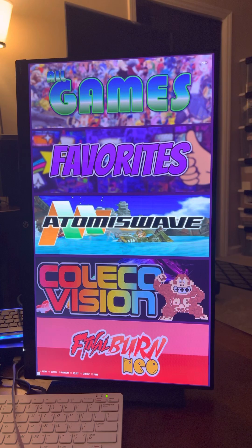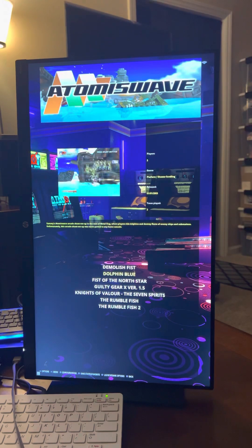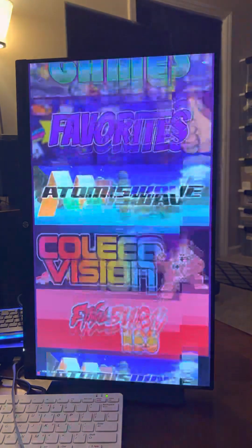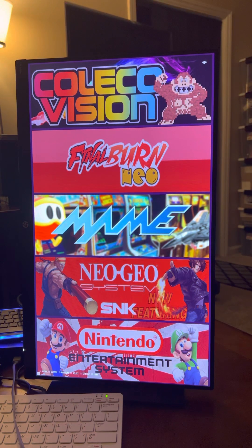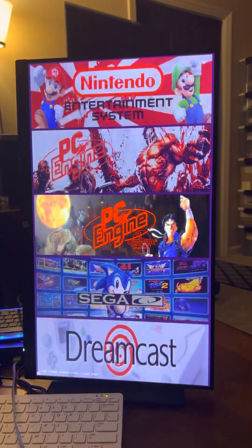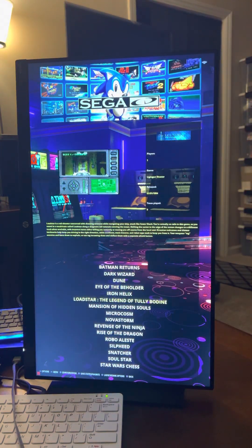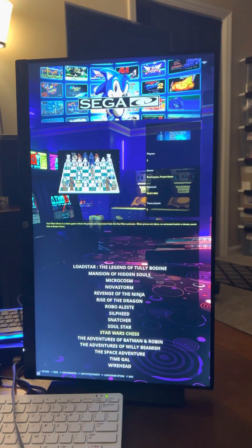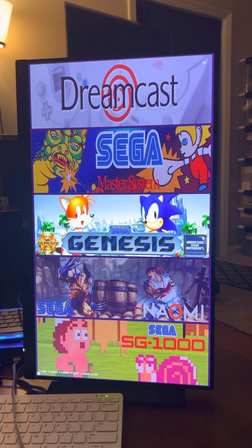So we've got some more Atomiswave than Kwok had, and Dolphin Blue — that's one of my favorite games on Atomiswave, so I got that on there. All these run good. ColecoVision, Final Burn Neo, MAME, Neo Geo, Nintendo, PC Engine, PC Engine CD-ROM. Got some Sega CD games on here too, they run pretty good. Star Wars Chess — awesome chess game for all you Star Wars fans. Dreamcast, Master System, Genesis. There's a little bit of screen tearing on the menus, but that's all — that's the only place it looks like it is.